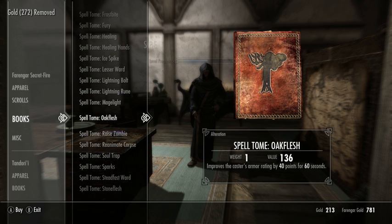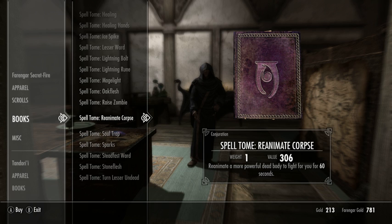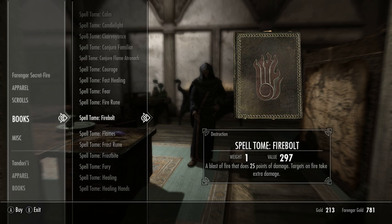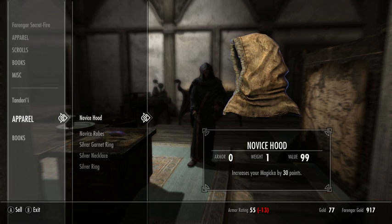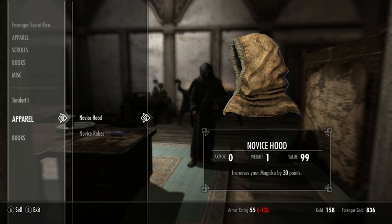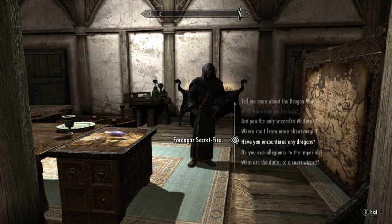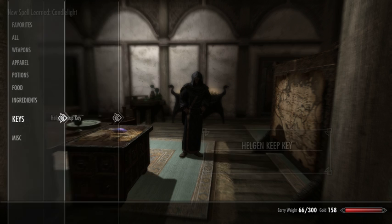Let's pick up the Muffle spell, which will make us a little bit harder to spot. You'll notice that my Speech skill improved — anytime you do something involving bargaining or convincing someone, you'll get a bit of a buff. We're down to 213 gold. I think Candlelight is going to be useful. Let's use these books to learn these spells: Candlelight, Muffle, and Sparks. We probably won't be using Sparks very much throughout the game.